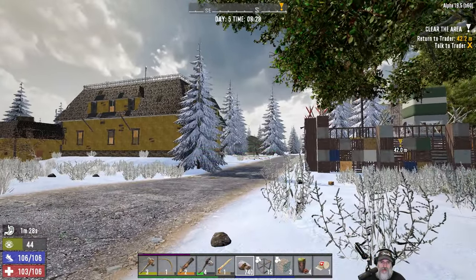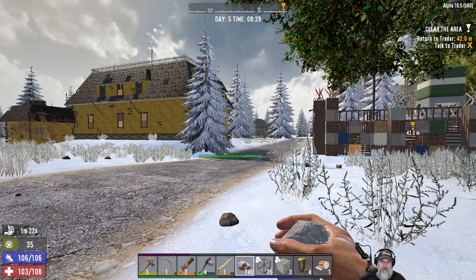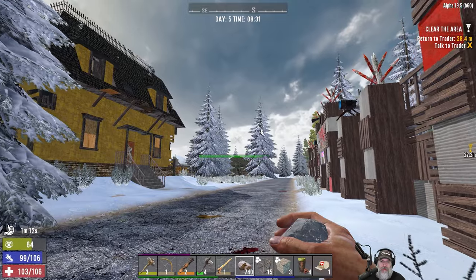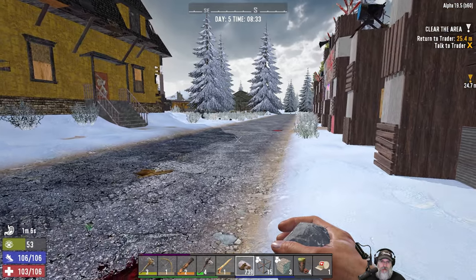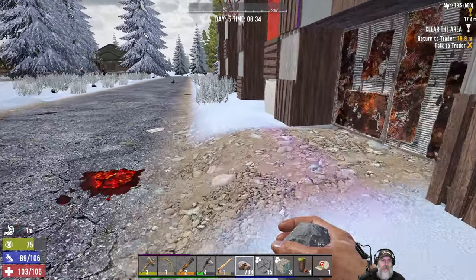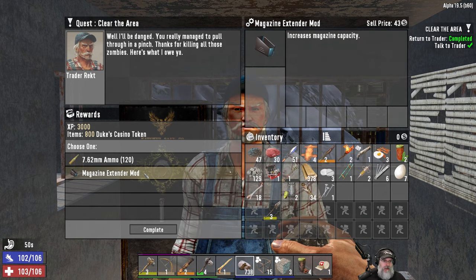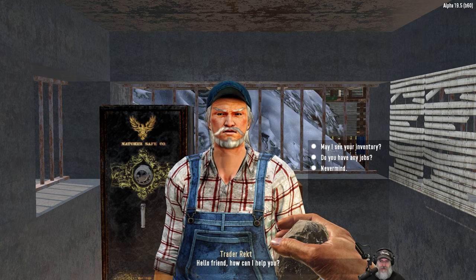All right, we are here at the Trader. Let's get Larry the Lumberjack out of the way — don't want to mess with that guy. We'll do our turn-in, see what we get, and then go grab whatever we want from the firehouse to take back to the new base. 127 coins is what we should take now.